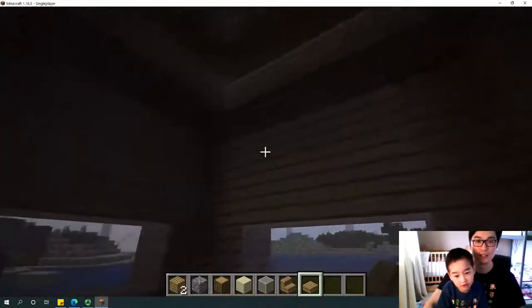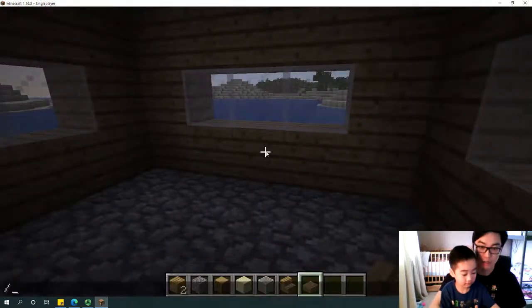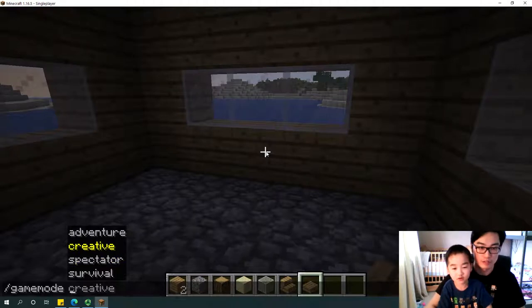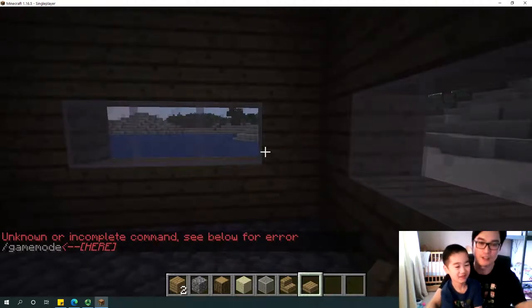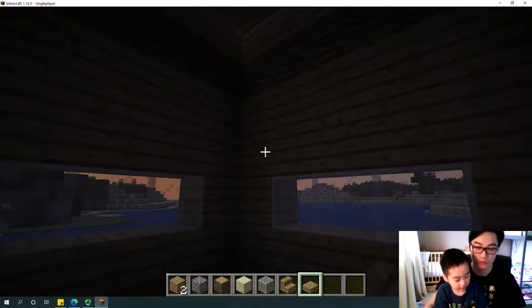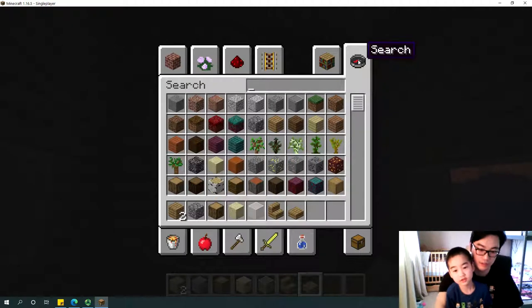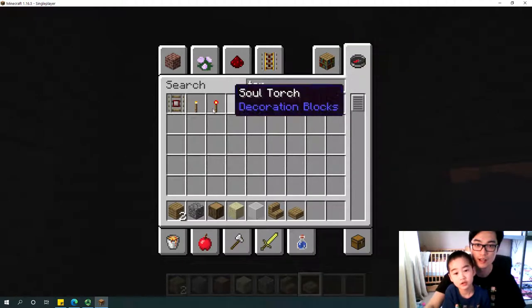It's dark. Press E and search for torch. There are three types of torch — the first is a regular torch, the second is a soul torch, and the third is redstone. Let's put some torches in. Because it's already getting dark, I want to make sure we are cozy inside.